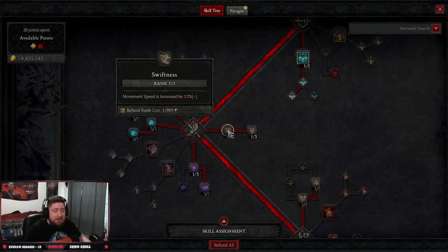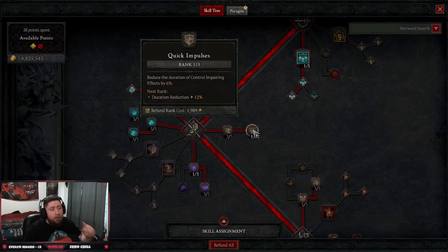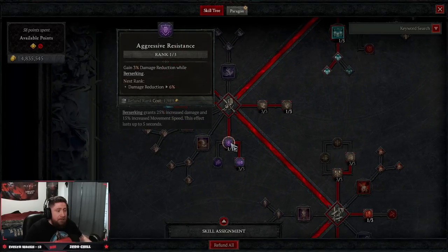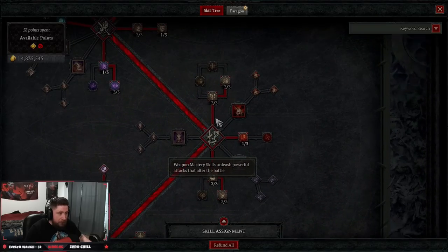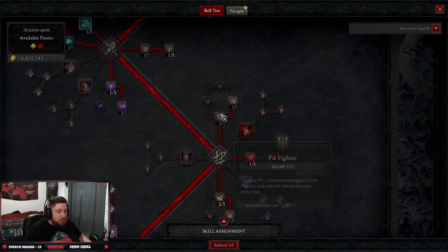We're doing Swiftness for increased move speed — we want to be fast, only one point needed. Quick Impulses to reduce crowd-control impairing effects, Aggressive Resistance for damage reduction while Berserking (which we get from our shout), and Prolific Fury so while Berserking fury generation is increased by 18 percent — very very good.